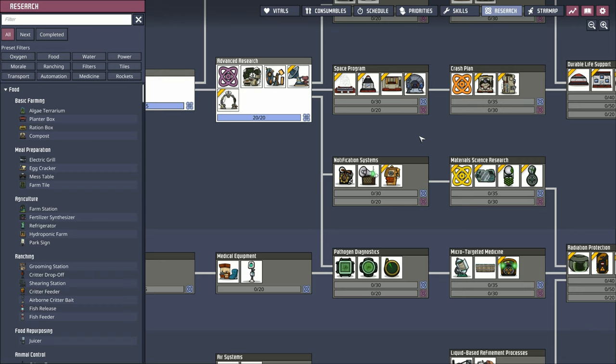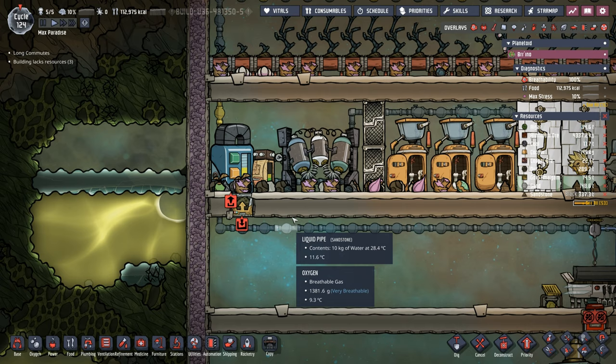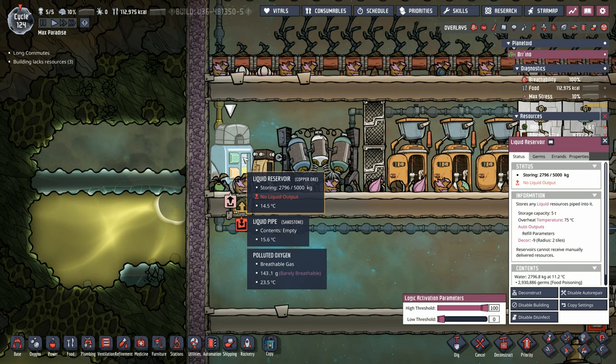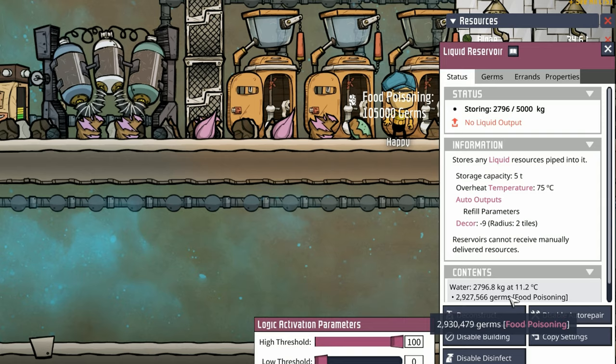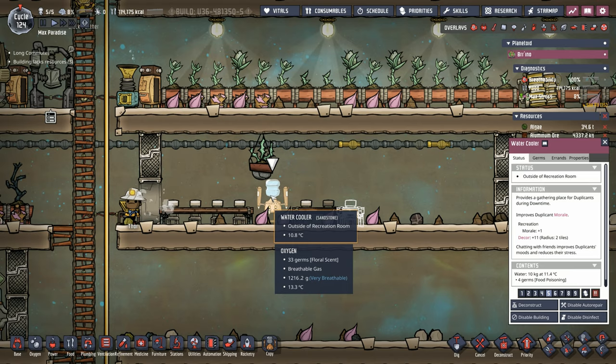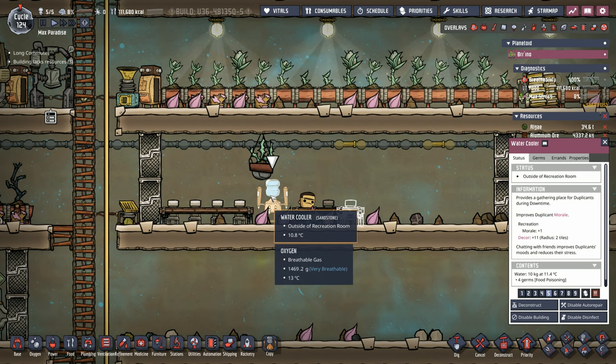Next up on the research, we're actually going to try to get notification systems because we want the party line phone. You may remember from the last episode that we're eventually going to empty out this liquid reservoir — right now it has almost three tons of highly food-poisoned water and I'd like to use that water. The only place dupes directly consume that water is the water cooler, so if we research the party line phone we can remove the cooler and that will decrease the chances of them getting food poisoning.